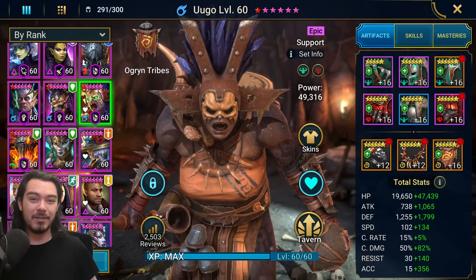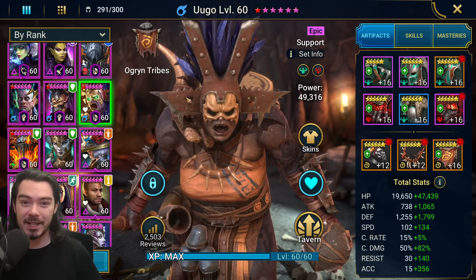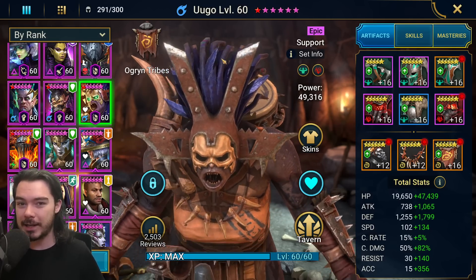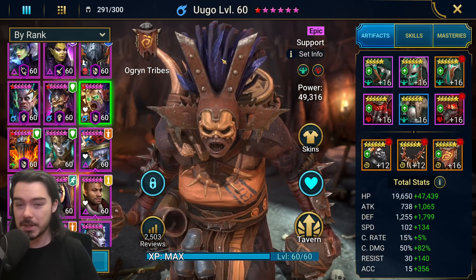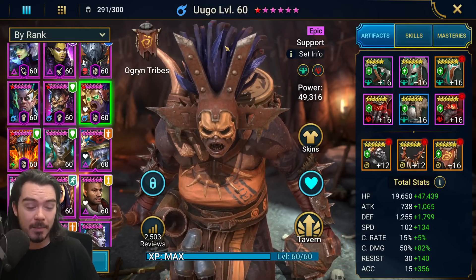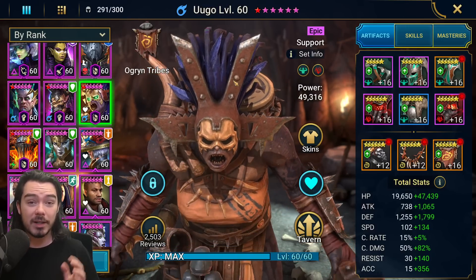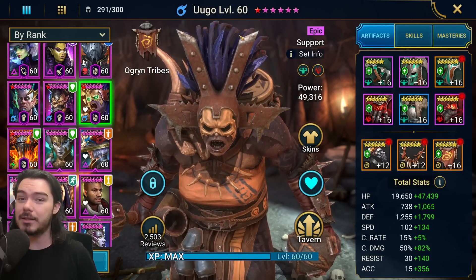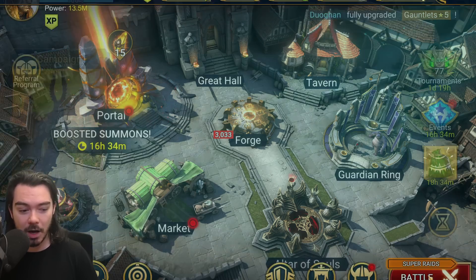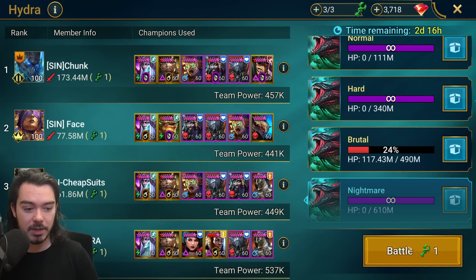I was talking about her in a video, I think yesterday was when that went live, where it's discussing Ugo vs Mighty Uko, which gets very confusing — two very similarly named champions, and both top tier choices for block buff champions for Hydra. I think I made an Ugo guide, an in-depth guide for her at the start of the year.